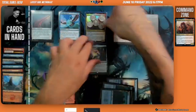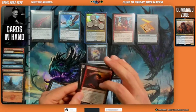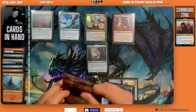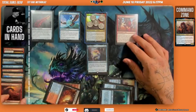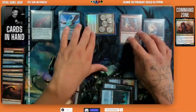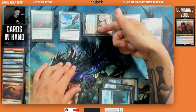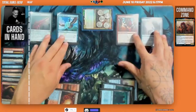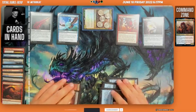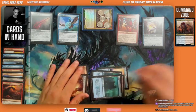We have no Treasures left. We go to combat, attack with Firkrag, goading an opponent's creature. The opponent takes eight damage. We pass the turn and the opponent wipes the board.